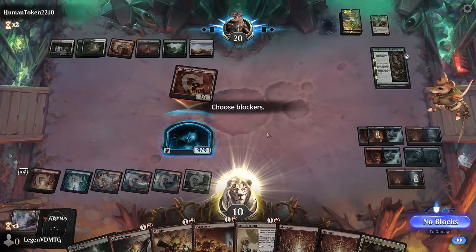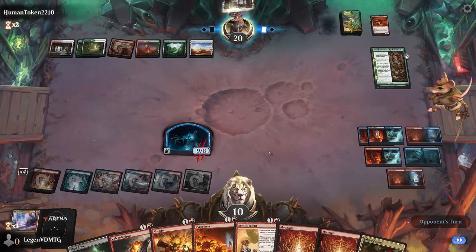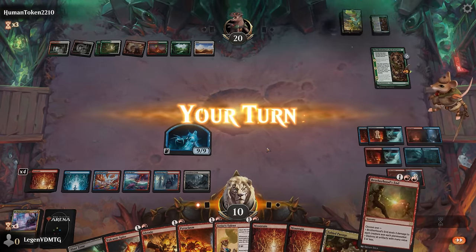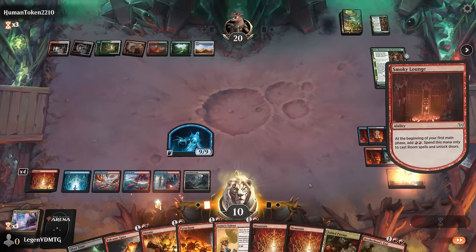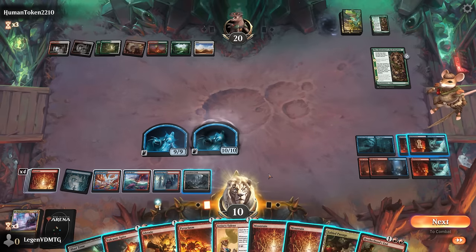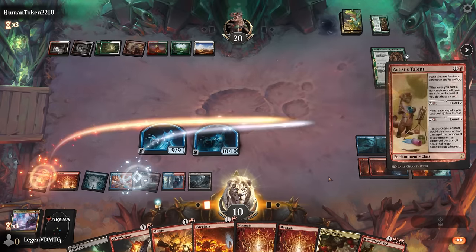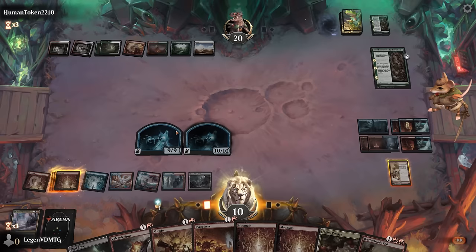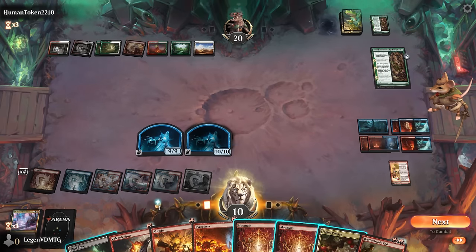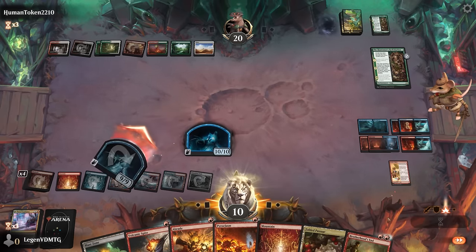We've got our alternate win condition in play here in case we don't get there with our room win condition. We've got a lot of mana to spend on unlocking more rooms. We can make another spirit, and now maybe play Artist's Talent to start leveling that up as well. Still have access to some instant-speed removal, but next turn we should be able to cross the finish line.